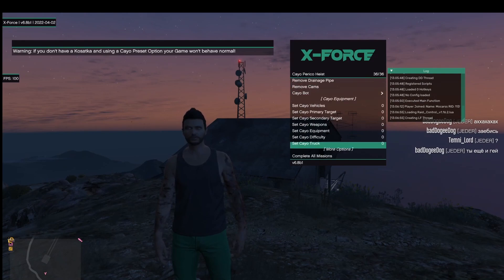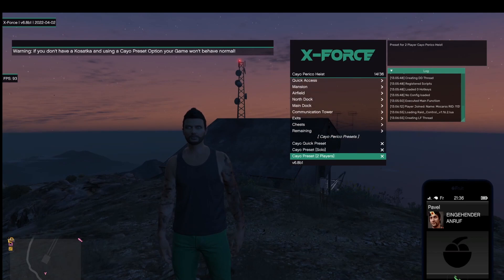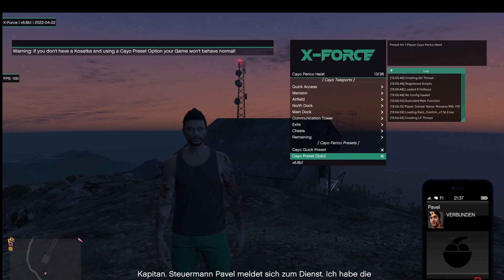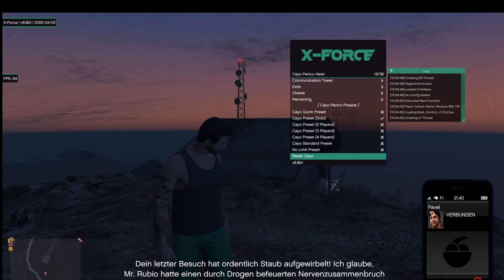First click on 'complete all missions' so you don't have to do the preparation missions. Now select a preset — this depends on how many players you do the heist with. In my case I do it solo. You can also use the quick preset option.